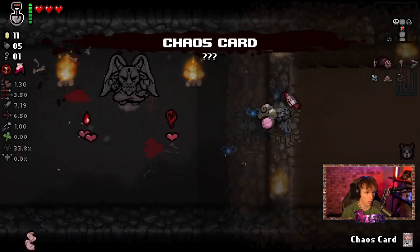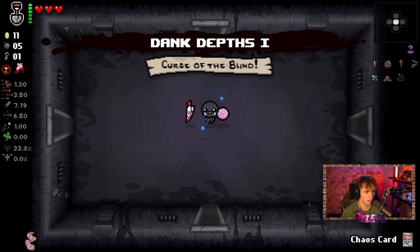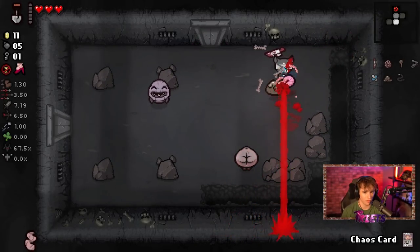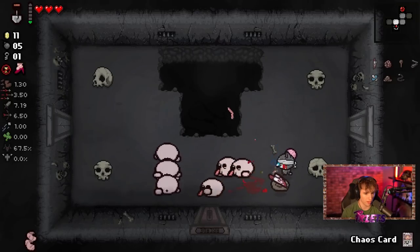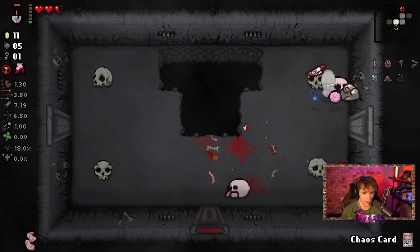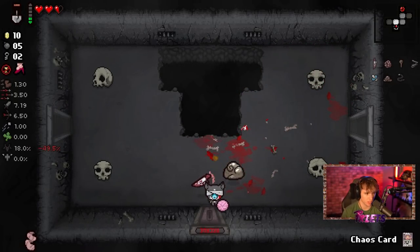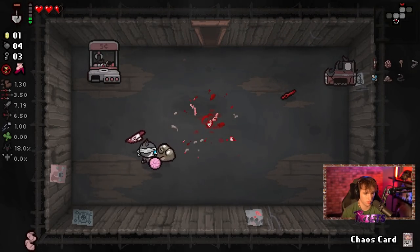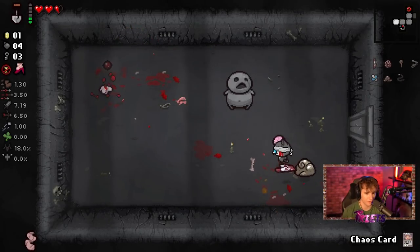We're low on health. What we do is go down to the next floor in speed run mode — we immediately use the shovel and go down. All we have to do is hit a Chaos Card on Mom and we win. We have all the means to do what we need right now. Sack Dagger is one of the best orbitals in the game damage-wise — it got nerfed in Repentance but it's still amazing. Items got nerfed because they no longer spin as fast. If we can get Tech 2 that'd be funny.